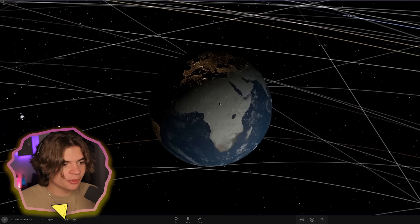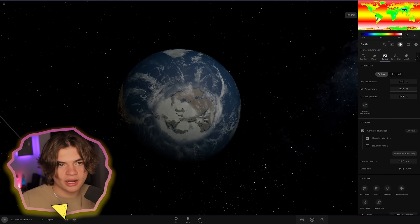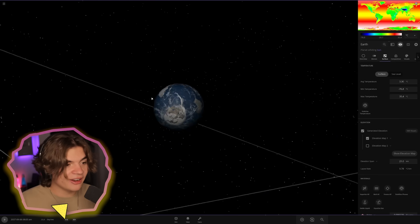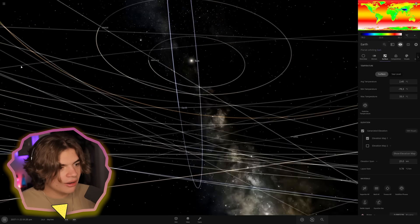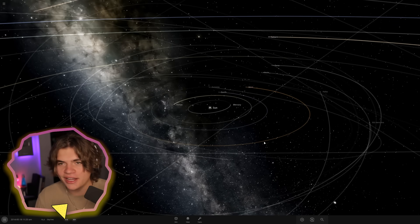The ice starts forming around the equator, and the north and south poles are actually going to be pretty warm. The closer you get to the equator the colder it is, and it's actually very hot on the north and south poles. Very interesting! That's a cool experiment. Let's go to the next suggestion.